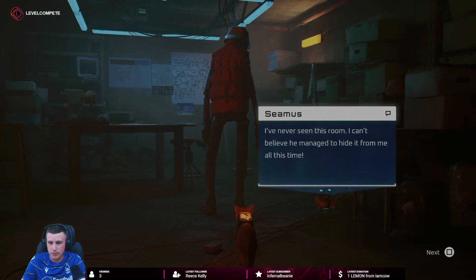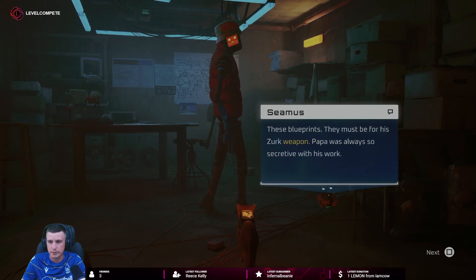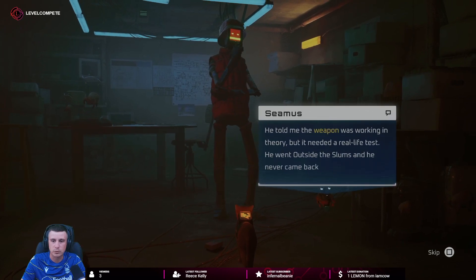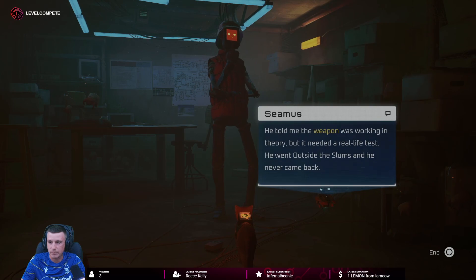I've never seen this room. I can't believe he managed to hide it all this time. These blueprints must be for his Zurk weapon. Papa was always so secretive with his work. He told me the weapon was working in theory but he needed a real life test. He went outside the slums and he never came back.